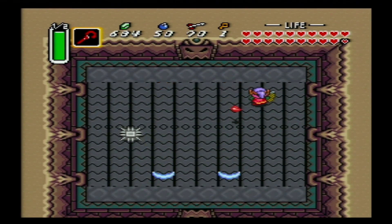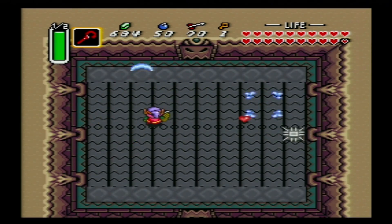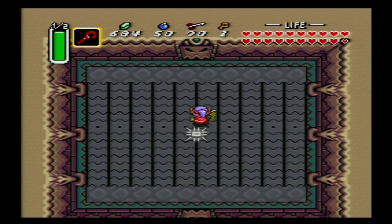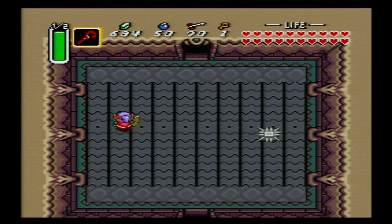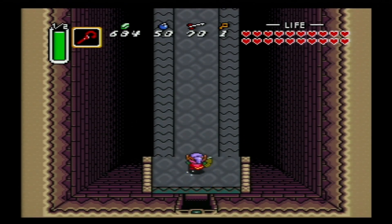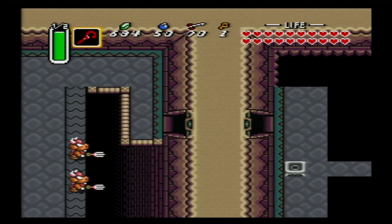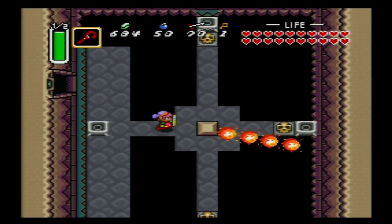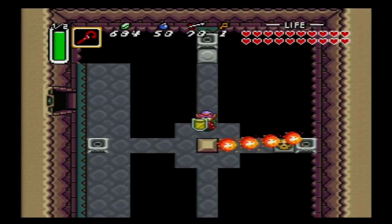Now we're in one of the more irritating rooms, because you got these things - they show up for just a split second. So this might take some time. I'm gonna grab the heart just so I have full life. But yeah, I think we're okay. We've not even found a locked door yet. So I think as long as you come into this part of the tower with at least one key, you'll be okay.